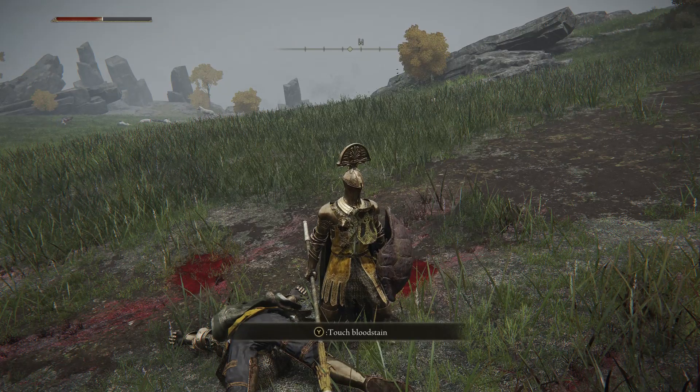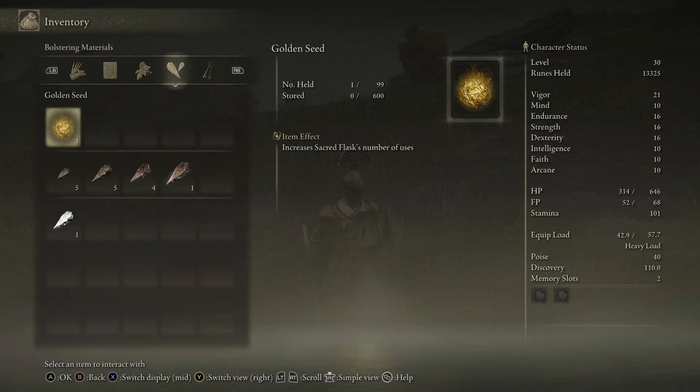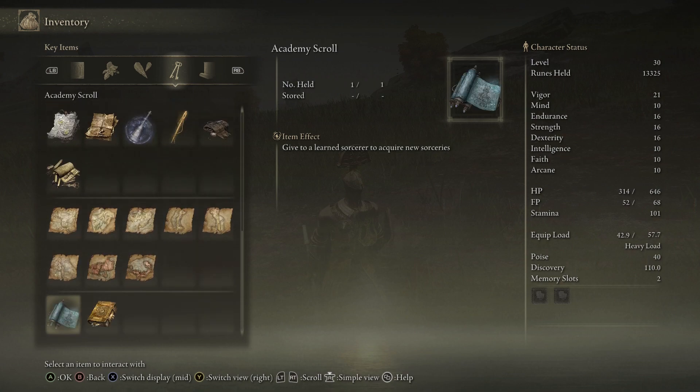The first time you kill him, you will get the knight sword. You will also get a spell book — a Dragon Cult prayerbook — that you can give to one of the teachers. That will teach you new abilities, new spells, and new things like that, especially if you're going with more of a faith-based character.